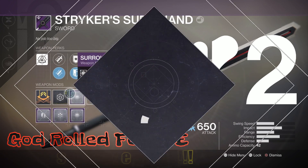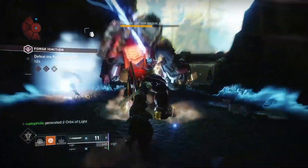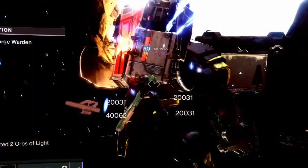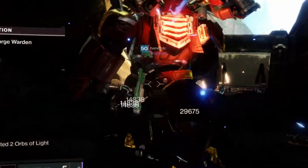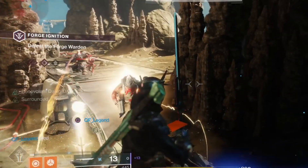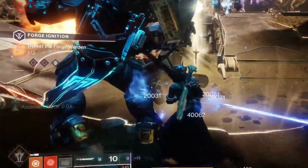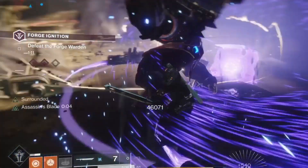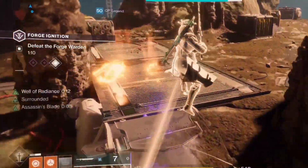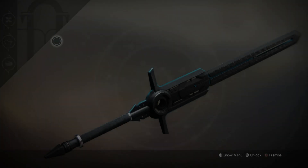It's got a Surrounded Spec on it doing bonus damage, and Tempered Edge doing more bonus damage. On top of that, the thing's even Masterworked for more impact damage, so it's hitting like a tank with each swipe. I can even mow down enemies with Surrounded without any ammo. Here in the Volundr Forge - look at this - 80k a hit with all the bonus damage perks.